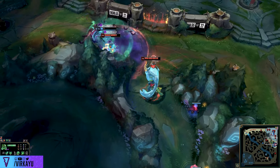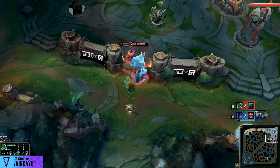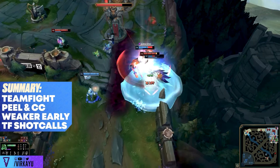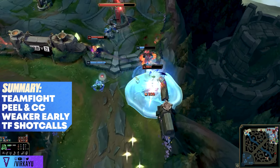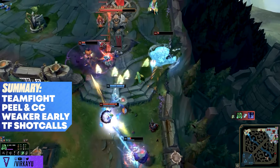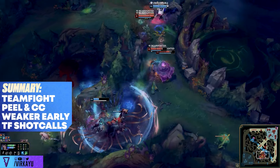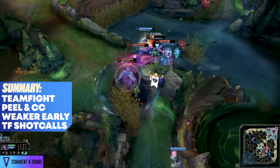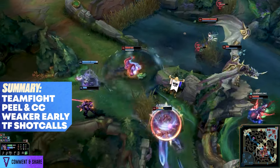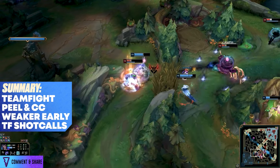With the pressure you exert in lanes and how fed you can get, you might be able to 1v1 certain people, but the whole point is to use that pressure to gain objectives and kill conversion ratio. All of this is in the name of dominating easy teamfights, because you have a lead, you now do damage, and your teammates are safe because you can peel them. You have to have good engages — most tanks have terrible engages. You engage three flash changes away from your team and complain when they die. Why didn't you engage and then peel, or just be patient, focus on peeling, and counter-engage?